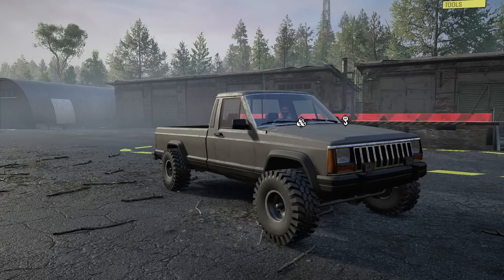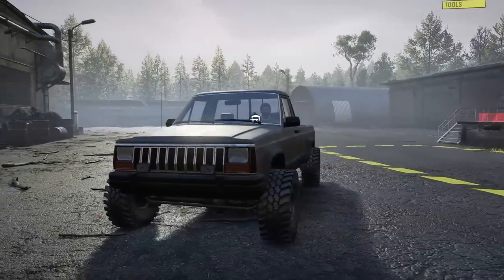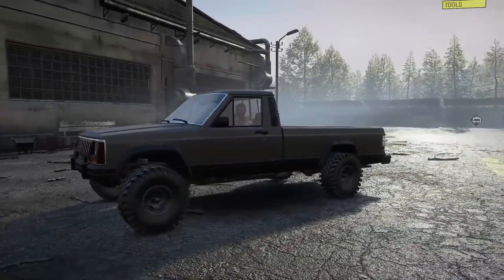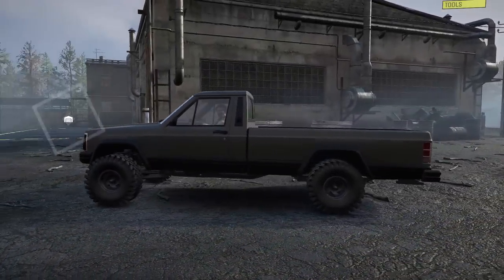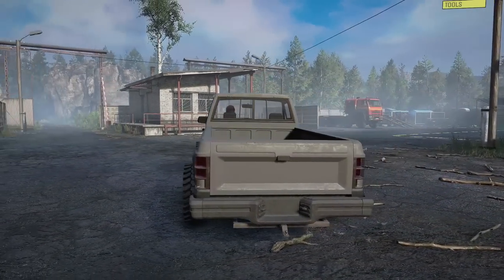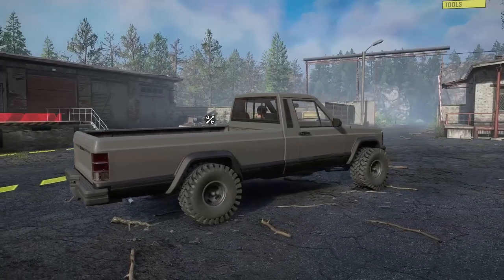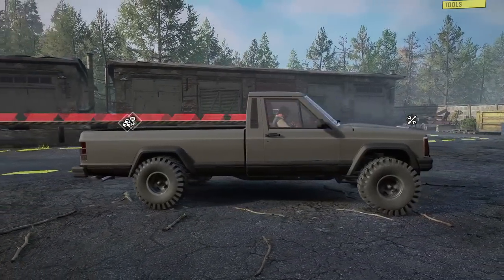Welcome back to SnowRunner. In this video, we're going to be taking a look at the fully console-friendly Glitchworks GWC 1984 Badger, which is based on a Jeep Comanche. As of the original date and time of filming, this vehicle is available on the mod browser on PC, as well as previous generation Xbox and previous generation PlayStation. However, as of the initial recording time, it has not been released on the next-gen console mod browser yet.